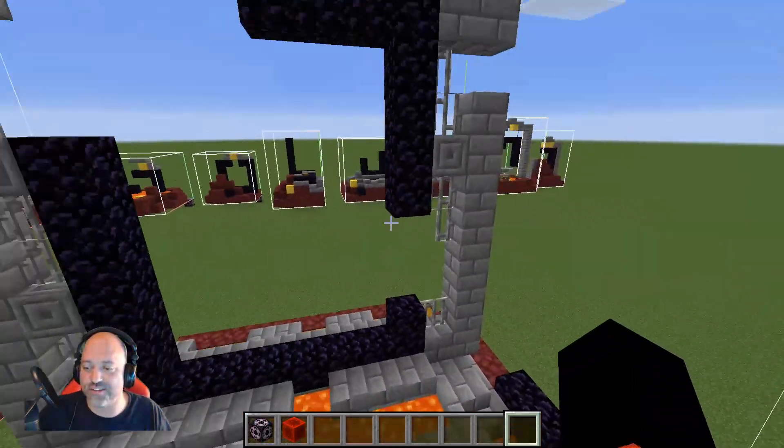Portal number two is a hanging portal, which is really interesting. It does have gold blocks — you'll see gold blocks littered throughout all of these, which is really cool. And this one does have lava, unlike the first one. Here is number three. Number three is a small incomplete portal with no gold blocks, so you are not guaranteed to get gold blocks with all of them.